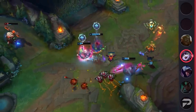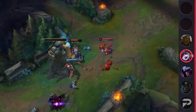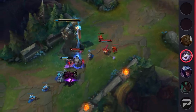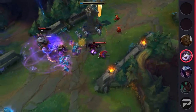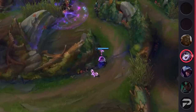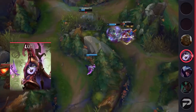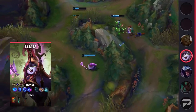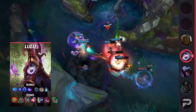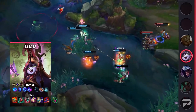One last thing before the build: Lulu mid is an amazing counterpick to a lot of champions, but she's awful against Ahri. Since Ahri is one of the best and most popular picks at the moment, you do not want to pick Lulu when she's up. You need to ban Ahri, or at least see what you're up against before you pick Lulu. For your runes, run Aerie, Manaflow Band, Transcendence, Scorch or Gathering Storm, Biscuit, and Time Warp Tonic, with stat runes being Attack Speed, Adaptive Force, and Armor or Magic Resist.